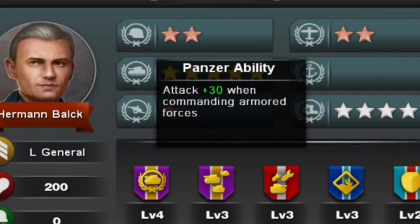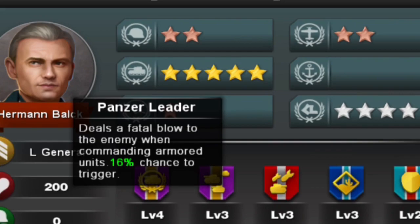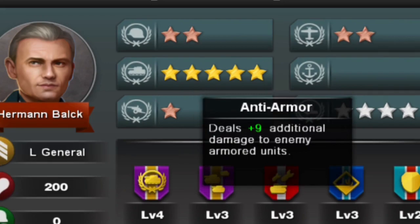First we have Balk, who is a 5-star Tank General with the skills level 4 Panzer Leader that deals a crit 16% of the time, and level 3 Tide of Iron that deals 18 extra damage at low health.